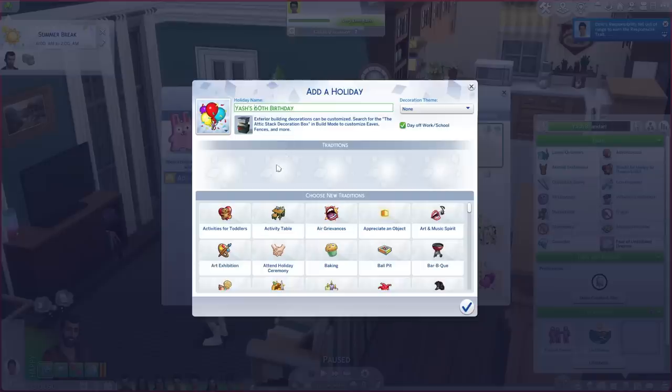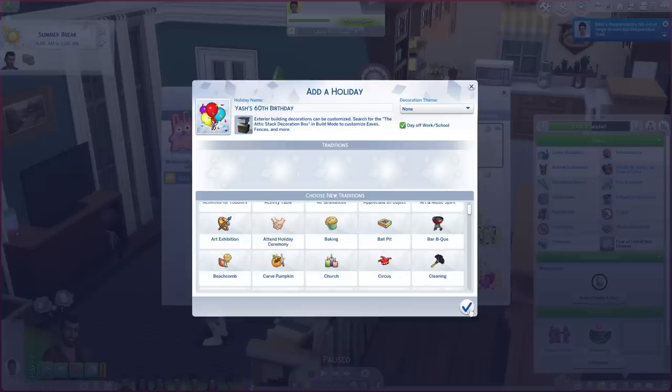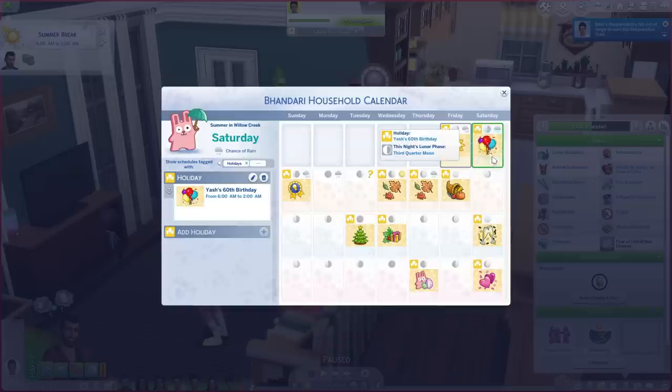So this is Yash's 60th birthday coming up. You can choose day off work or school — sometimes I check it just because I only care about my sim's household and could care less if anyone across the board is affected. I just make sure they don't have to call out of work and waste a day. Typically when I add this on the calendar I add it as a mental note and do whatever I want on that day. I also throw an event on that day, but I'm not throwing anything just yet.